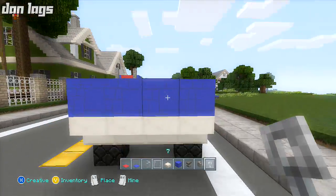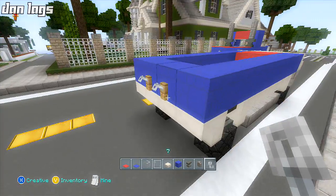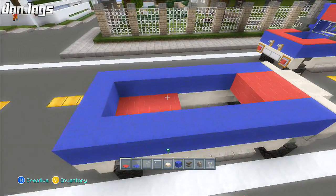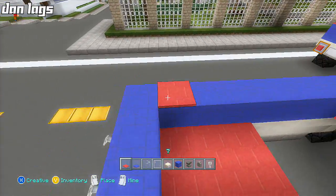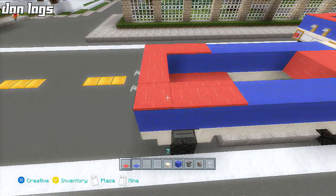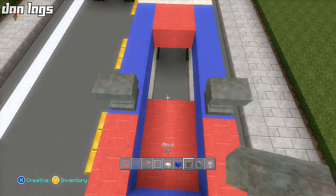With the tripwire hooks, place them back here — those are just going to be like a tow hook if you want to connect a boat or something. Then place some red wool carpets on top of the slabs we just placed, and line them up going around. Make sure it's three blocks away from the edge, then place your anvils on top.